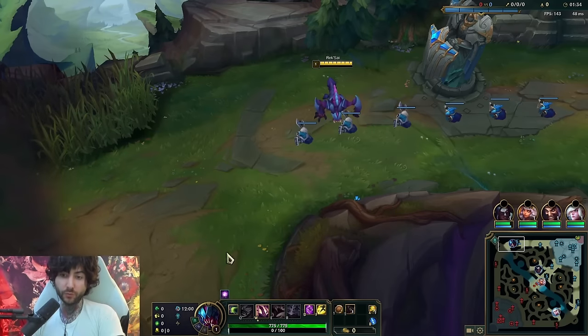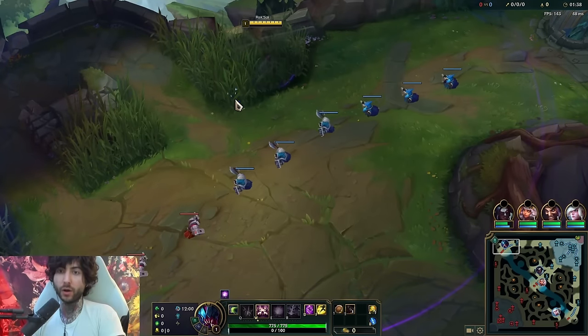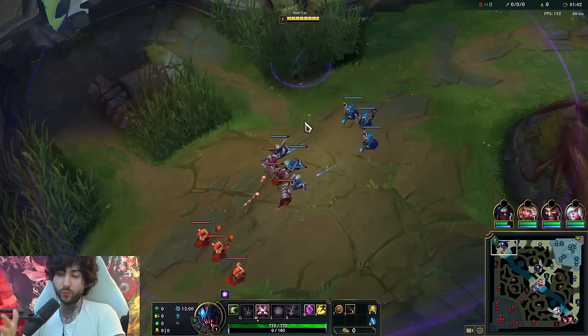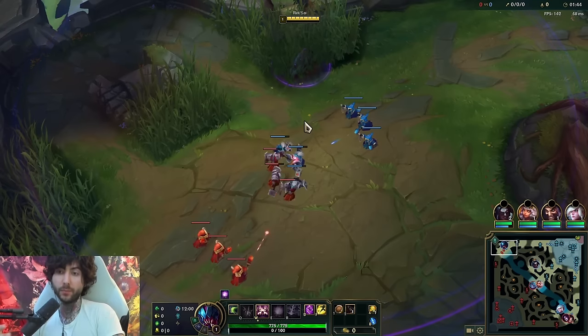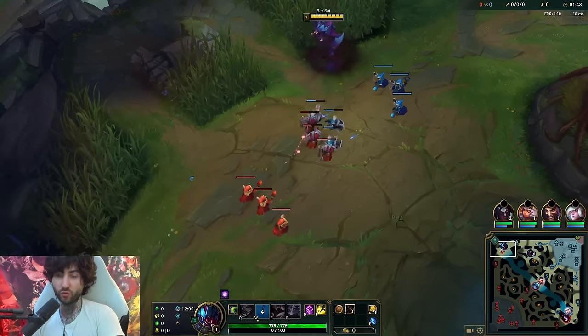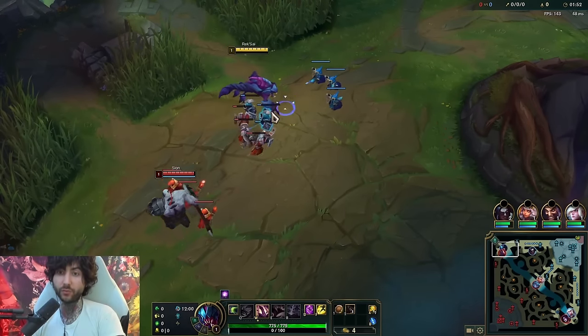W is really just the best level one ability, there isn't really much about it. Now if I knock someone up with my W, I can knock them up again without it counting as a knockup - it still deals the damage. That's an important thing to remember. I'm against a Scion which should be pretty free in this matchup.